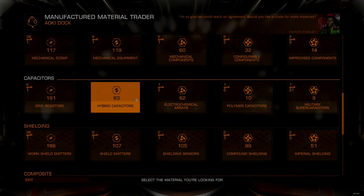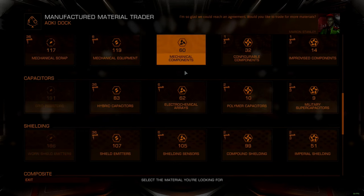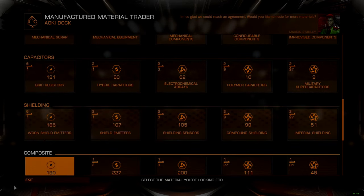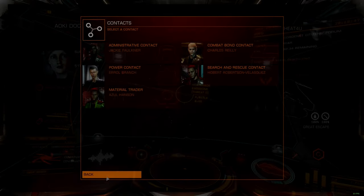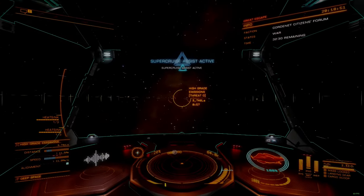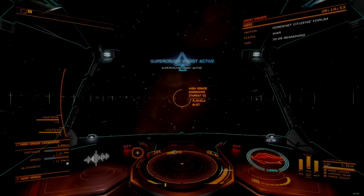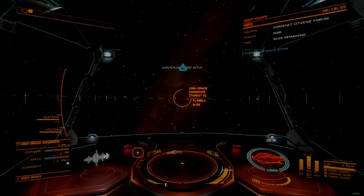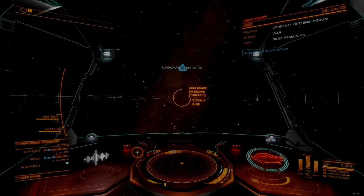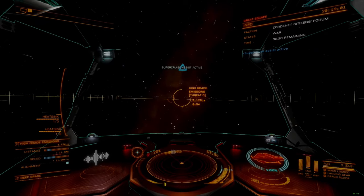My single biggest complaint about the engineering system in Elite Dangerous is that it does not respect my time. I love the new SCO drives — I think they're a great idea. Otherwise I would have skipped over them like I did Odyssey Suit Engineering. With the upcoming engineering rework, I have to hope that we get some scrapping mechanics, or that we start hearing about them soon.